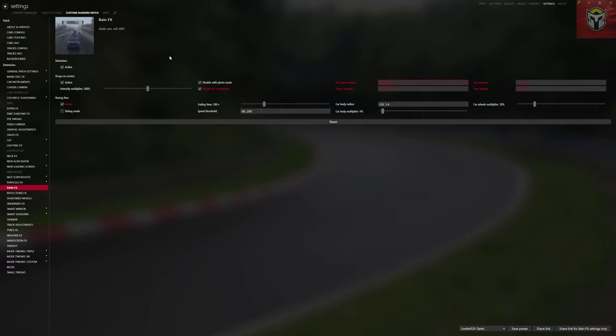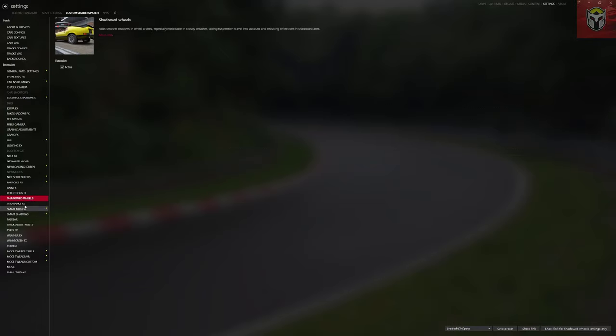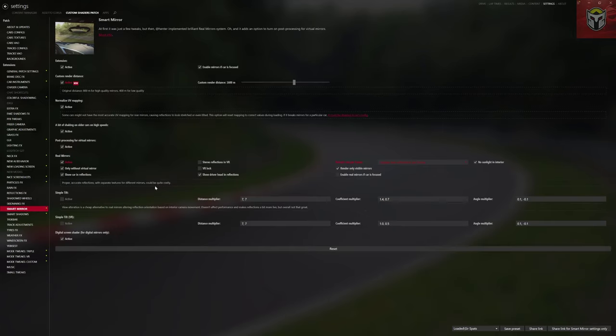Reflections FX I've got active — it improves interior reflections by masking the outside ones with a silhouette of the car interior. I've followed the guidance there. Shadowed Wheels, keep that active. Skid Marks, keep that active too. Smart Mirror is something you can adjust depending on your frames per second — I've got it at 1600 meters with post processing for the virtual mirror on, plus a bit of shaking on older cars at high speed. When you dive into Custom Shader Patch you really start to see things that add a ton more immersion.